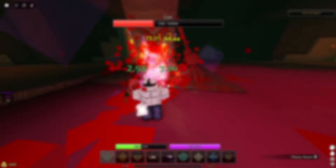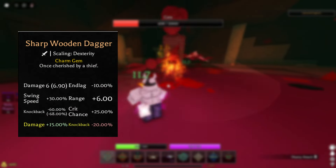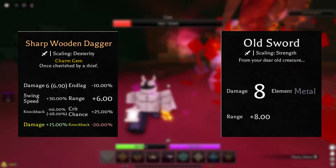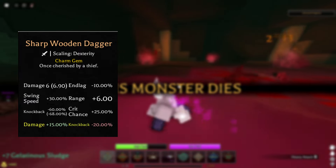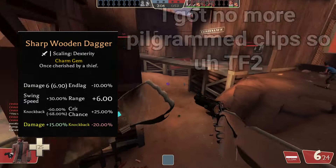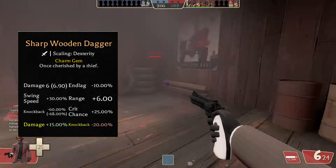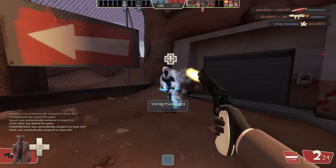The wound dagger is the worst weapon in the game. Nothing's contesting this. The old sword is kind of there I guess, but the wound dagger does 6 damage — the sword does like 8 or something, I'm not checking that, I'm too lazy. The wound dagger does 6 damage, has a range of 6, a 30% extra swing speed, 10% less rating lag, 60% less knockback, and a 25% crit chance. Yes, I just read off the wiki. I don't care.